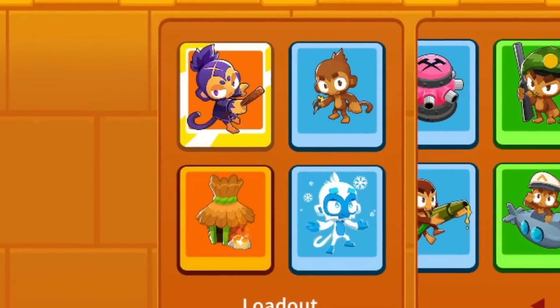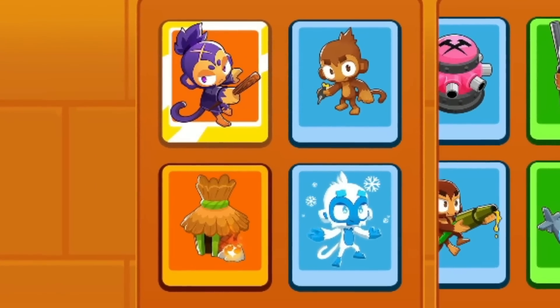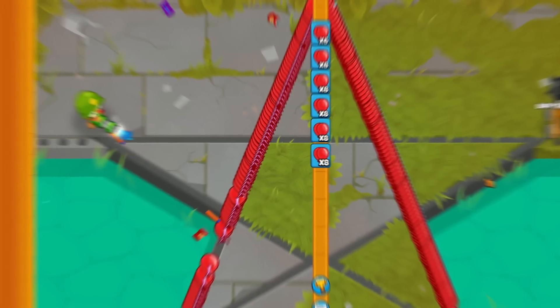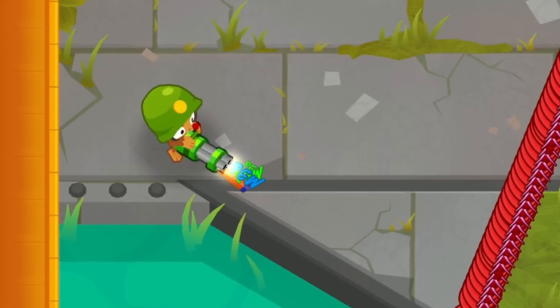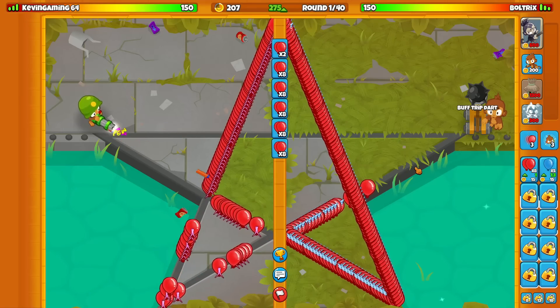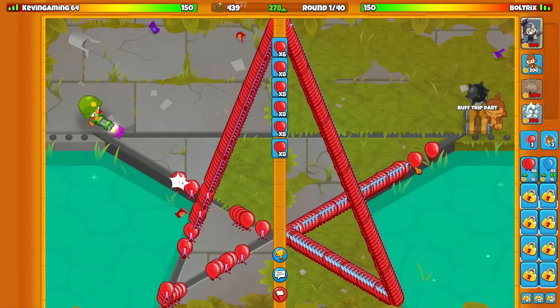We got the map Star, and my strategy is going to be Azillia, Dart, Village, Ice. It looks like our opponent's hero is going to be Smudge Cat, so let's get it. Our opponent is starting off with the Darkling Gunner as their first spot in power tower, which comes as no surprise. And once again, we're going to go up against my boy Kevin.